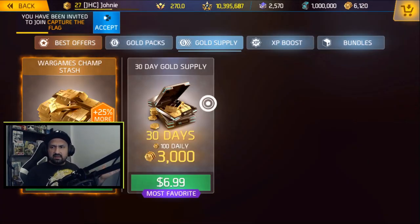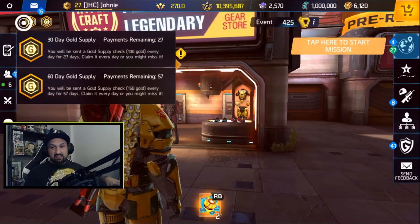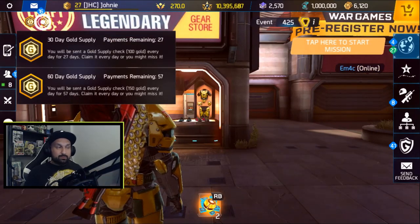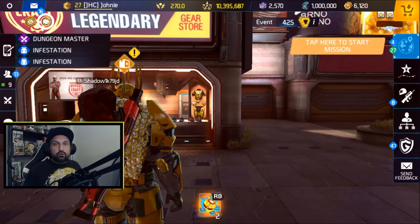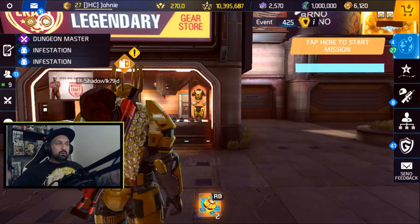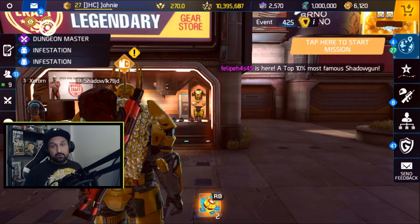One more thing — the gold supplies. It's been a while since they removed the 90-day and 60-day gold supplies. My 90-day gold supply finally expired three days ago, and my 60-day still has 57 days because when they went on sale, people would buy three or four bundles that would stack up to a year. They decided to remove it and let them expire. Now I only have two gold supplies and I'm missing that 200 gold per day until they come back.